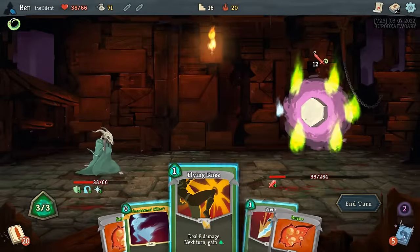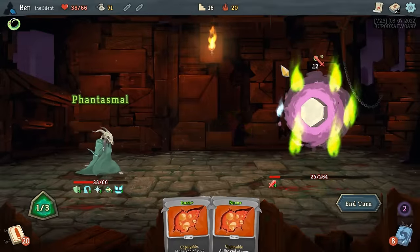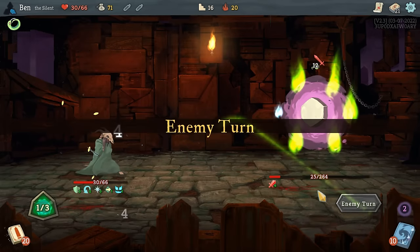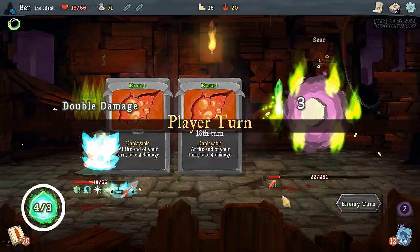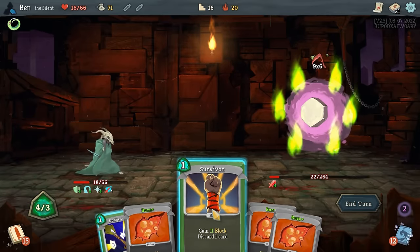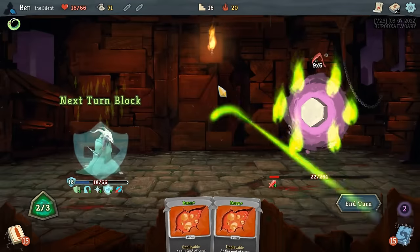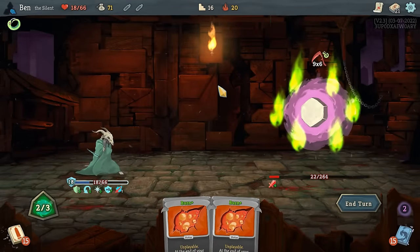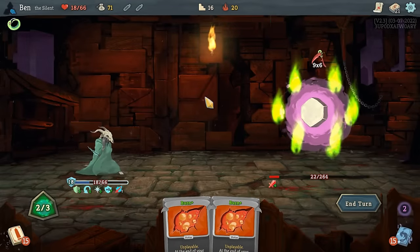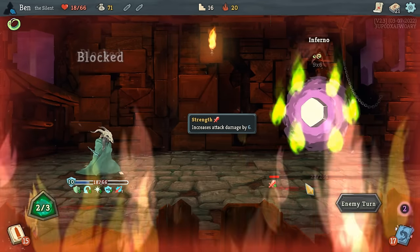Before we get to the heart itself, we need to talk about how Slay the Spire works, and what it takes just to get to the boss. Slay the Spire is a roguelike, which means that when you die, you have to start over from the beginning of the game. Since the heart is at the very end, you need to beat the entire game just to get to it. This involves slowly building a deck that's strong enough to face whatever challenge is currently in front of you. It would be great if you could spend your entire run crafting the perfect build to beat the heart, but if you did that, you would just die in Act 1.